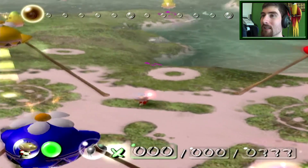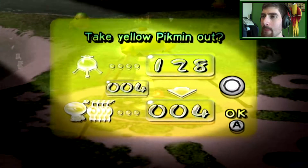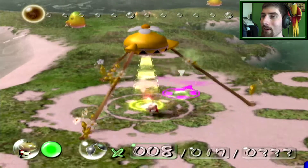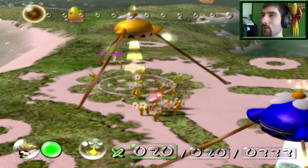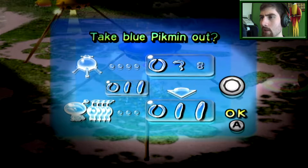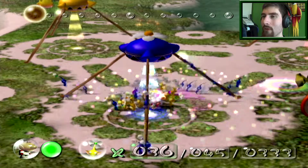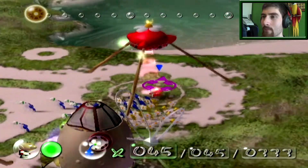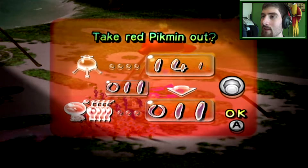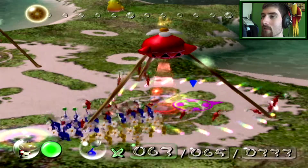Distant Spring — this is kind of mainly a water level, if that makes any sense. So you do need a lot of blues. And those yellow ones there — I think they're called yellow wallywogs. Like the grey-white ones we found in the cave, the Forest Navel. But these are yellow ones. 65 — that's good, yeah.